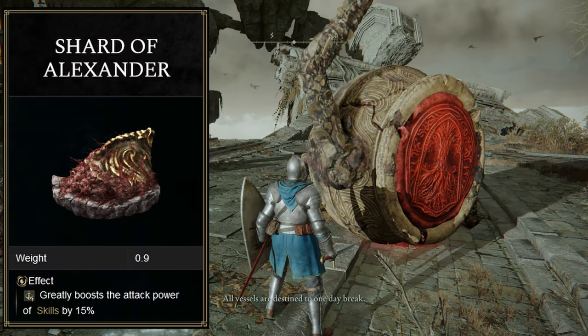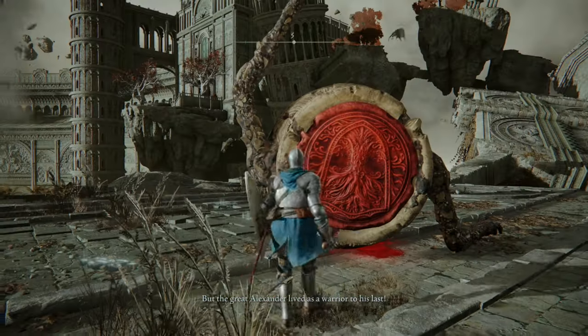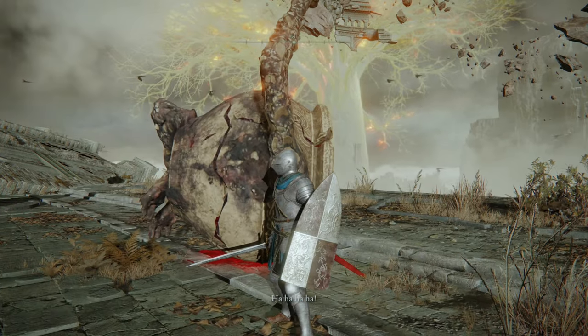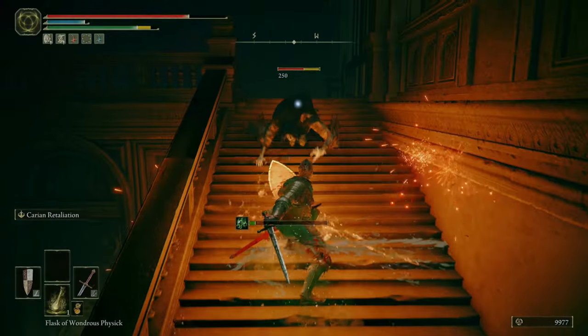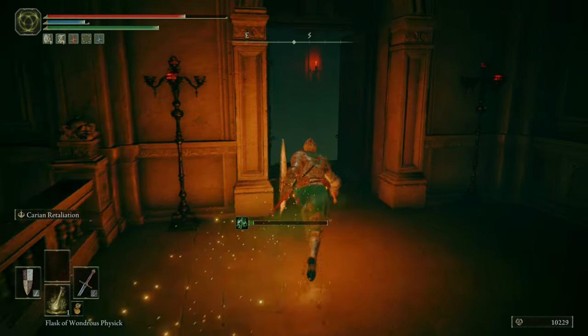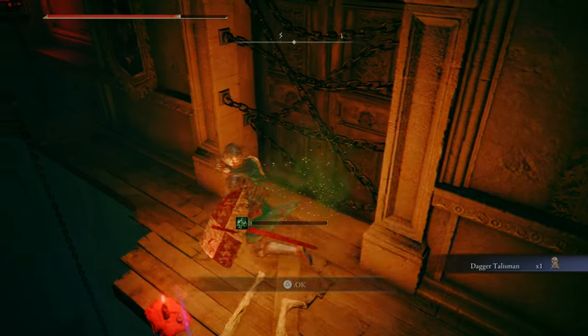Step four: time to get the Alexander Jar Shard. As I said in my Sword and Shield video, I really hate doing NPC questlines more than once, so I'm just going to be reusing the footage from that video. Step five: we're getting the Dagger Talisman, which can be located in the Volcano Manor. I also did this in my Sword and Shield video. We're going to be abusing the ever-loving bucket of Unsheath, so it just makes sense to have this.